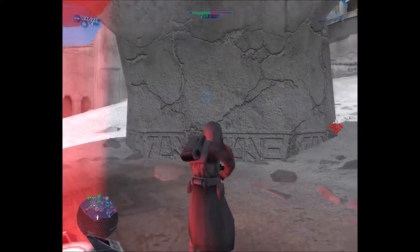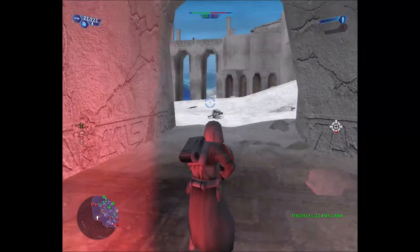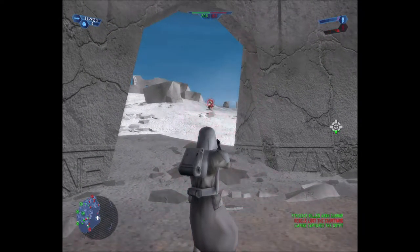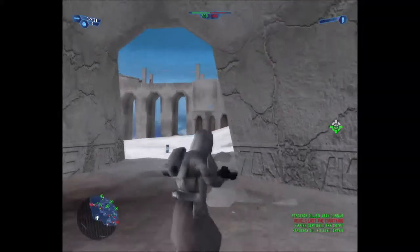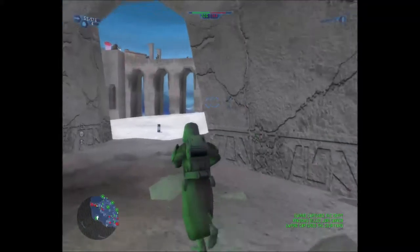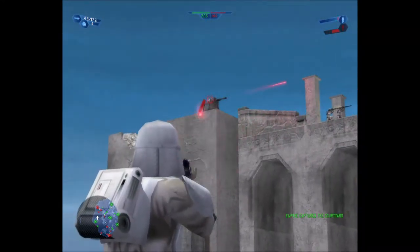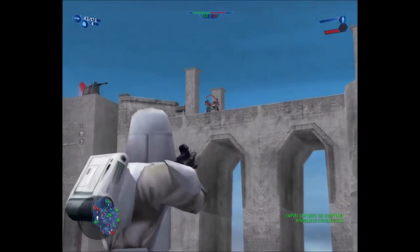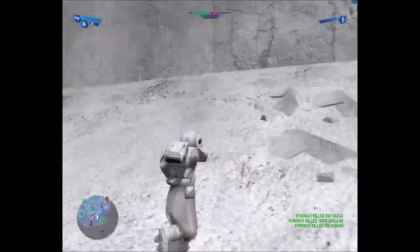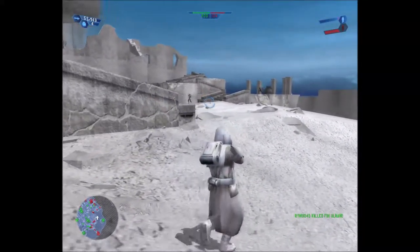Woo-hoo! Oh hi. It'd be great if you could not get near me so I can take this place from you. We capture the command post. Their reinforcements are being depleted. We're winning. Let's take this one up here. This seems to be a pretty good place they have. All fortified. Mwahaha. I don't know how I'm supposed to get back up there. It seems so far away.